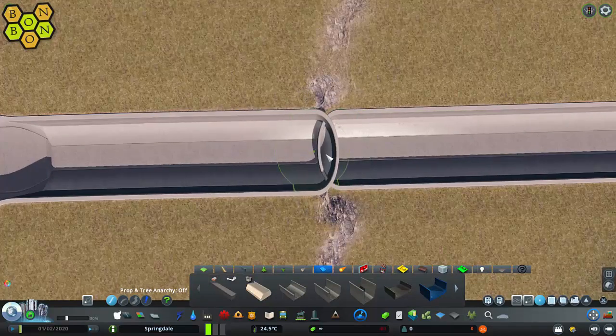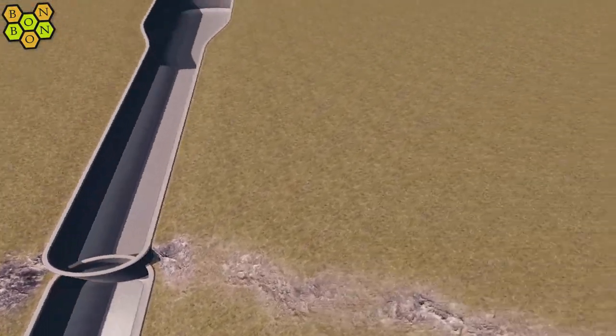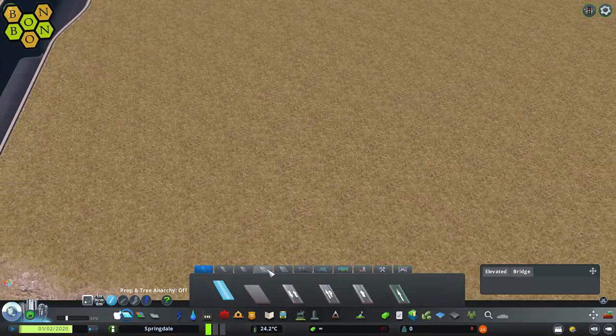To change the elevation of boats we use locks on canals, but locks aren't a part of the game, so we're going to do something a little bit creative today.